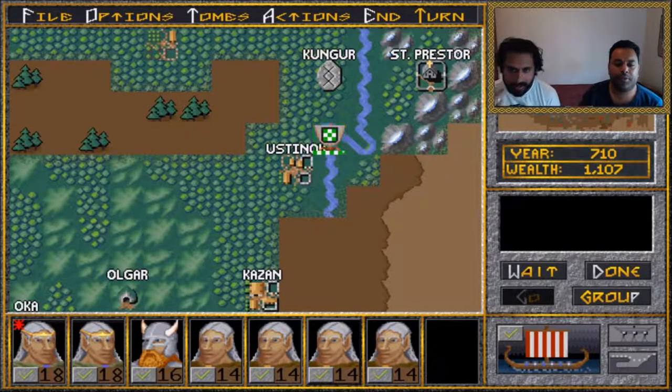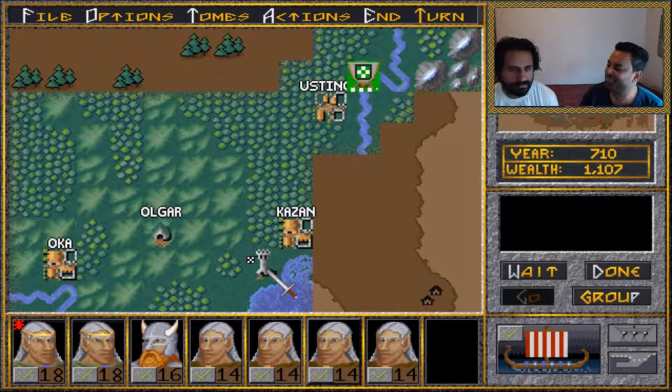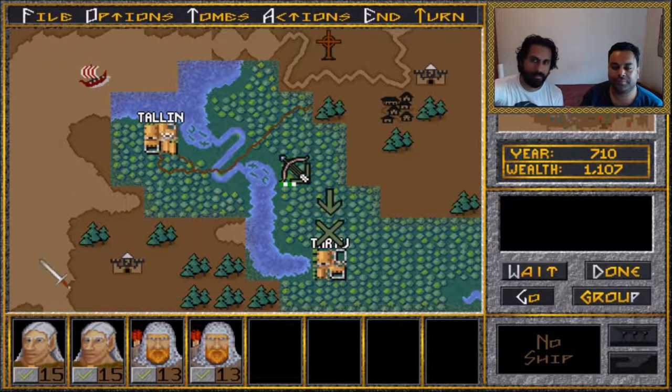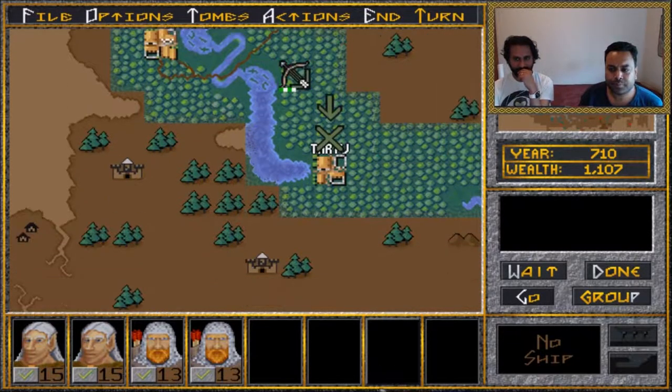We spot what looks like one of the giants on the map, though we can't quite see what's there. There's also a small cat we should just kill. On the other side of the map we think we can identify a castle and some new enemy groups in the vicinity, though we note there's definitely at least one more unit around.